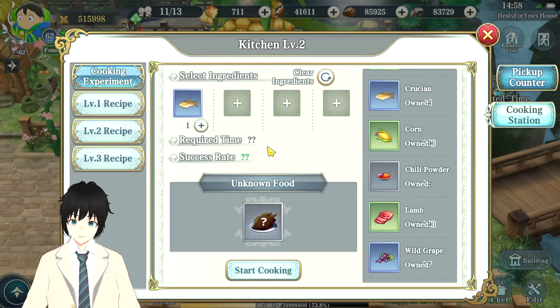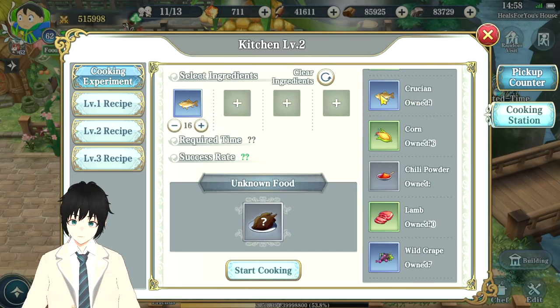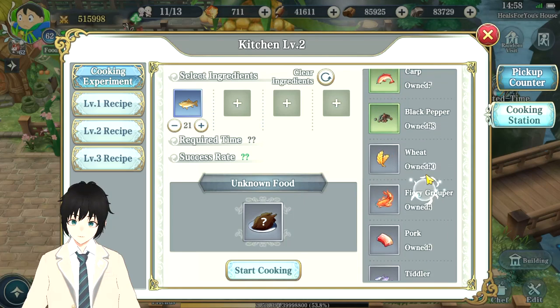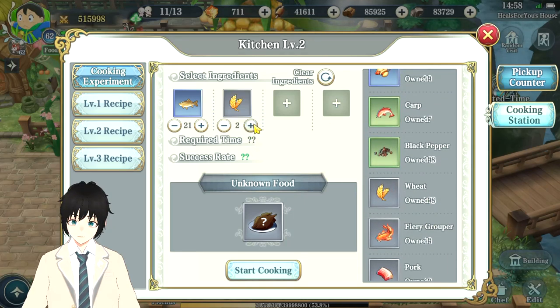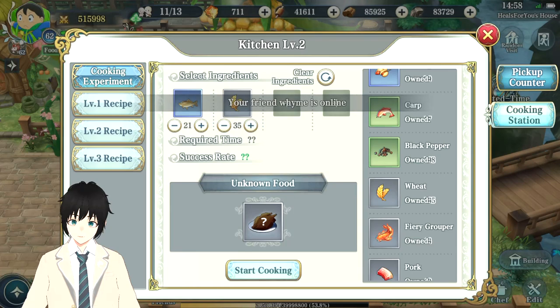Recipe number three is called Wheat Carp — it's a wheat carp dish. It requires 21 of this type of fish — I think it's a Russian Crucian carp or similar. You need 21 of that fish, then 35 wheat, and 35 salt. So: 21 carp, 35 wheat, and 35 salt.